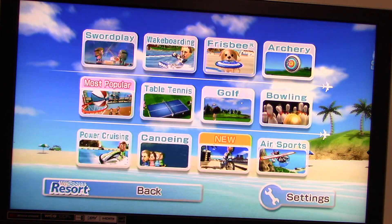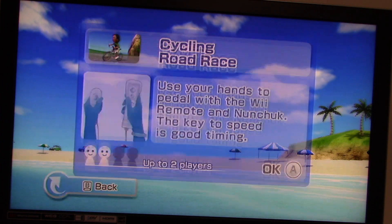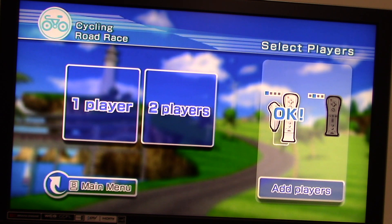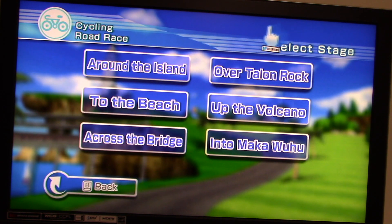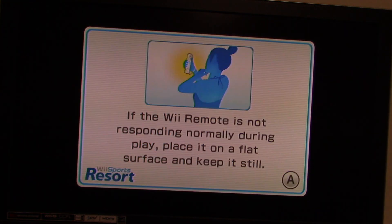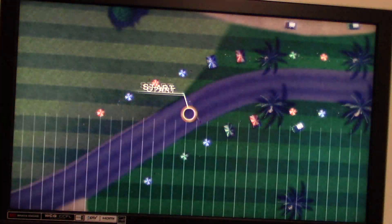Time to go to the next sport, and this time we're going to do cycling. Let's do a road race. This is another one of these sports that requires me to use the nunchuck, so let's plug that back in. We're just going to do a one-stage race and go around the island. There are multiple courses to choose from on this game as well. Before the start of the race, you can actually get an overview of the entire course.